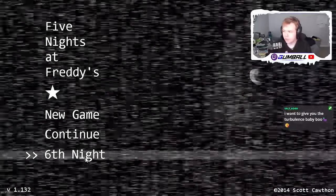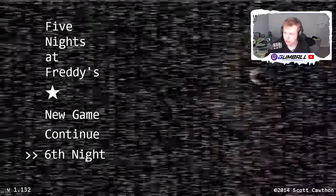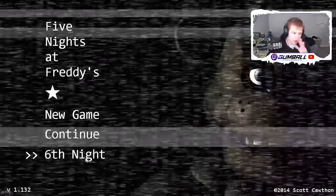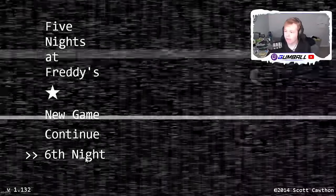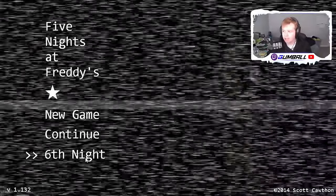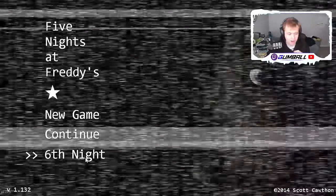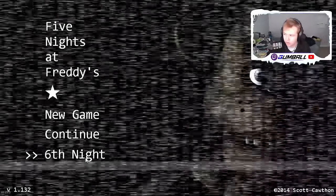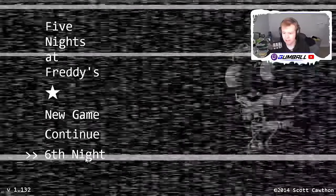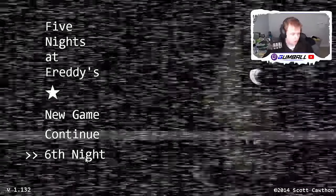Bonnie and Chica are pretty straightforward; they'll just move around with every given movement opportunity. They will not always go straight to your door. Freddy works extremely differently. I don't fully know how Freddy's AI works, but his movement opportunities are always stopped if you have the camera on him. On Night 6, that is just how it works. On 20-20-20 mode, he won't move when the camera's on him, but as soon as you take the camera off he'll move. That's what this whole strategy revolves around.